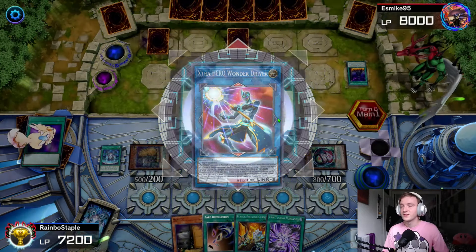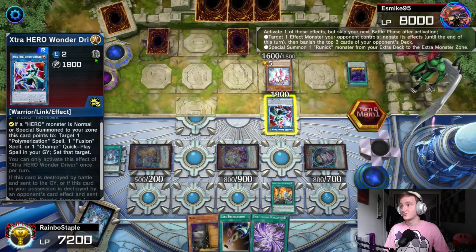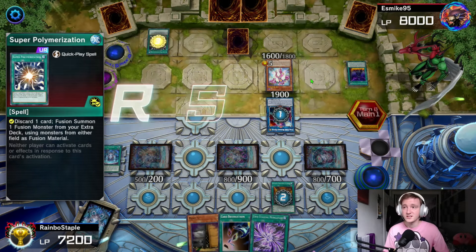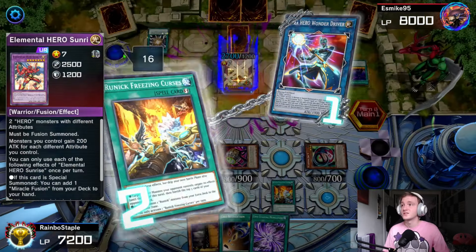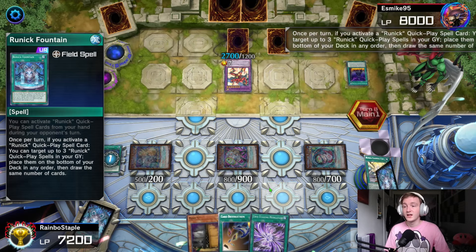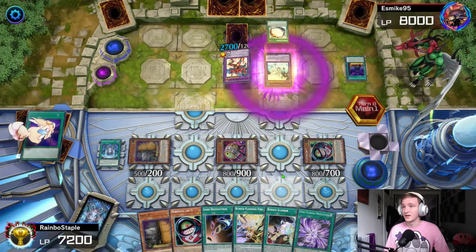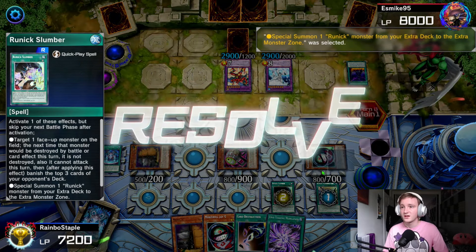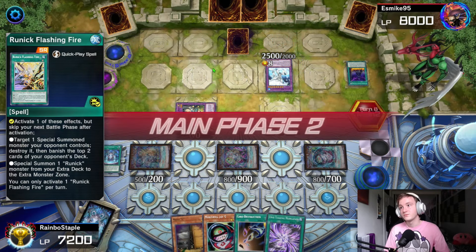He flips the Shadow Mist, normal summons Stratos to add Adjusted Gold — he's down to three cards in deck. He links off into Wonder Driver, then uses Faris, pitches Adjusted Gold, tries to set Miracle Fusion, but we go for Freezing Curses. He uses Super Poly to dodge this, which is a very smart play, and he'll get that shortly into Sunrise — very scary considering how many cards he has in the graveyard, and now he has Miracle Fusion. We go for the Runick Fountain, target three and draw three. We got a couple of decent cards. He uses Miracle Fusion, just fuses two into Elemental HERO Absolute Zero again — this guy loves his Edison cards. We go into Flashing Fire to get rid of Sunrise, then Runick Slumber to special summon a Runick from deck mainly just to mill the last cards — he'll banish three from Slumber but only two from Flashing Fire, so we mill three.